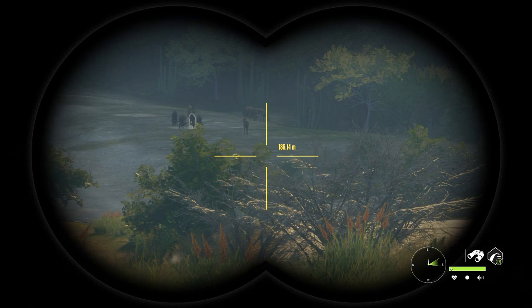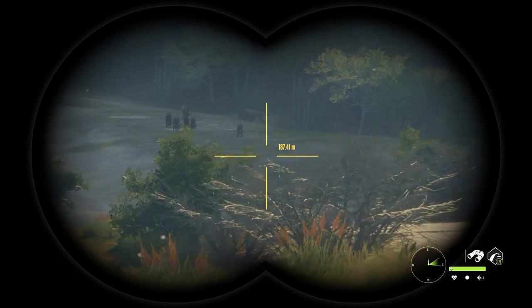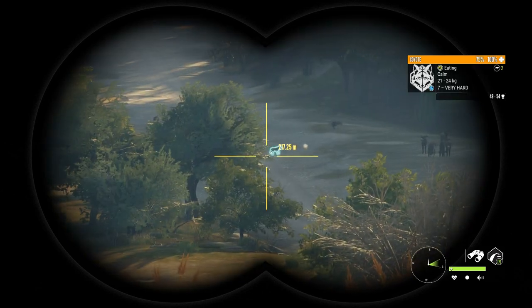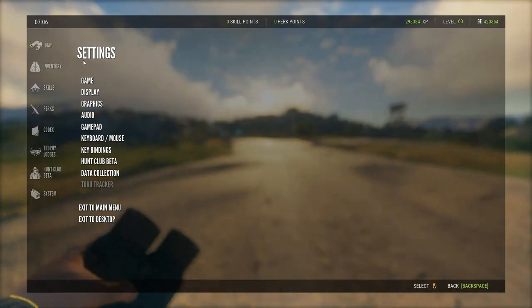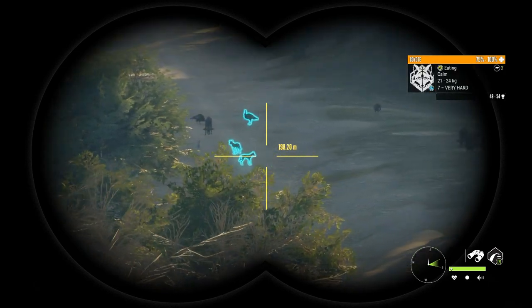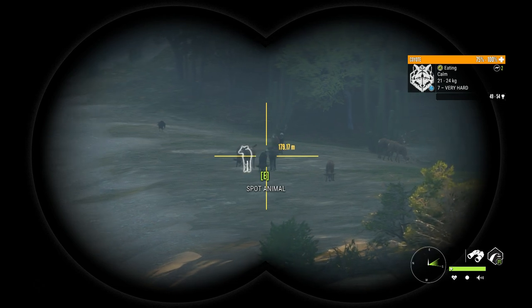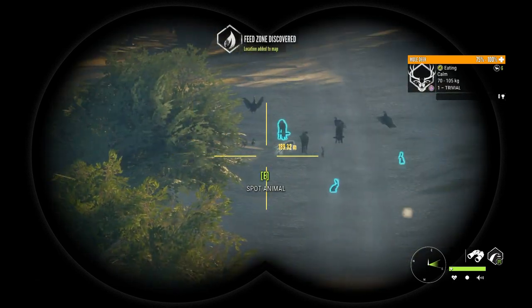That actually looks like a melanistic mule deer doe right there. I just love this map so far — I've covered it very well, already have it fully unlocked, and have hotspot maps already made. There's so much game on this map: rabbits, turkeys, coyotes.